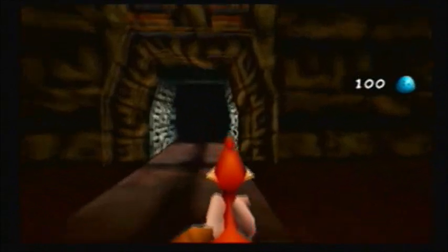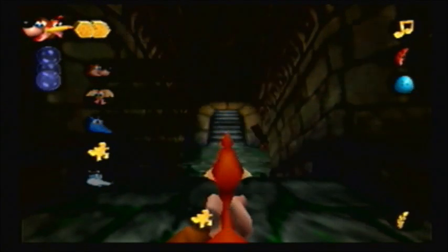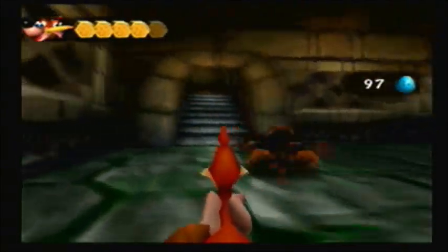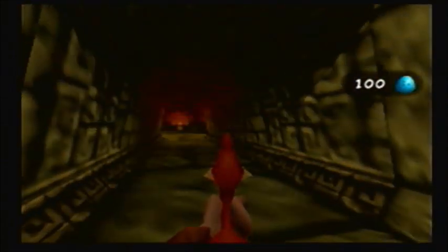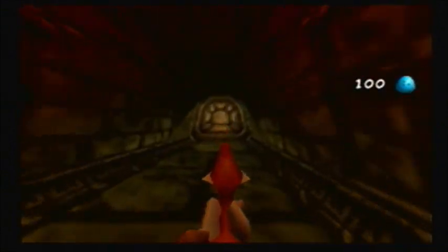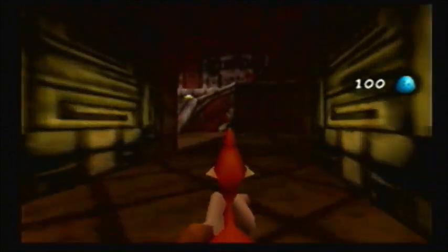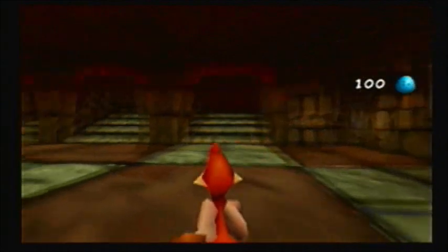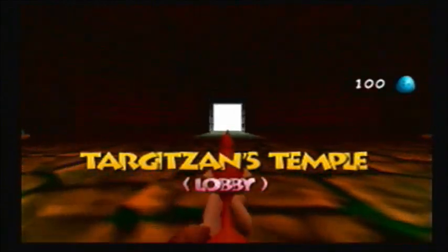With that, we have gotten 9 out of the 10 jiggies in Mayhem Temple, meaning we are set for the time being. You can leave this area whenever you want and then come back later, as there are a few last things to pick up. We've gotten every single honeycomb piece, every single Cheato page, all the Jinjos, and all of Jamjar's moves. Usually you can't clear out everything in a level the first time you play through it. You can always get all of Jamjar's moves and usually most or all of the Jinjos and the majority of the Cheato pages on one run-through, but when it comes to jiggies — the most important collectible — you're not gonna be able to get all of those on one run-through. You're gonna have to backtrack to get all the jiggies in nearly every single level of the game, minus the last two.